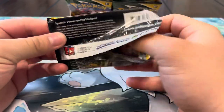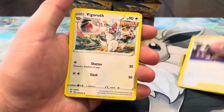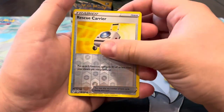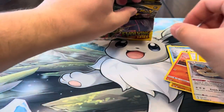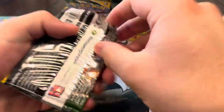We got Psychic energy, Toycatcher, Rayquaza, Vigoroth, Scraggy, Hippopotas, Temple, Litleo, Eevee reverse, Rescue Carrier — and well, I was wrong. We got a Stoutland. I think that's our first Stoutland of the video. We've already gotten too many of those Stoutlands. Let's keep it going — come on secret, I know you're here.